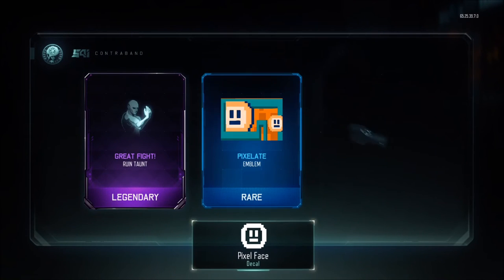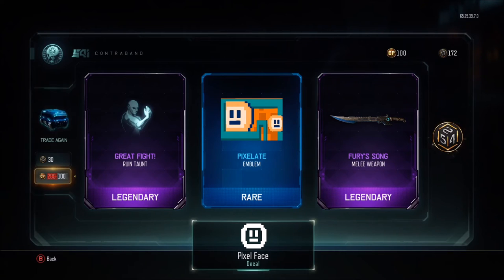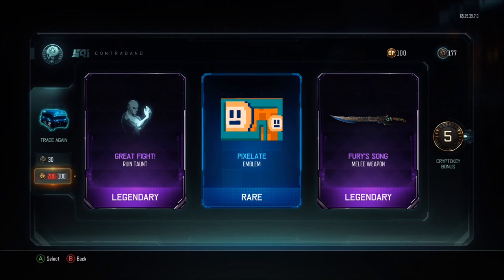Come on, Vonderhaar. Great Fight, Pixelate — and let's go! I apologize for people with headphones on, but I'm so hyped! We got Fury's Song, guys! Let's go! I would've rather had the butterfly knife, but still, that's so awesome. That's gonna look sweet — just put it on all my specialists, like characters, for post-game and pre-game lobbies. That's awesome, let's go!